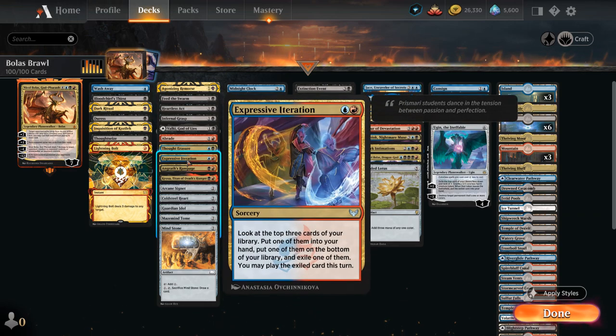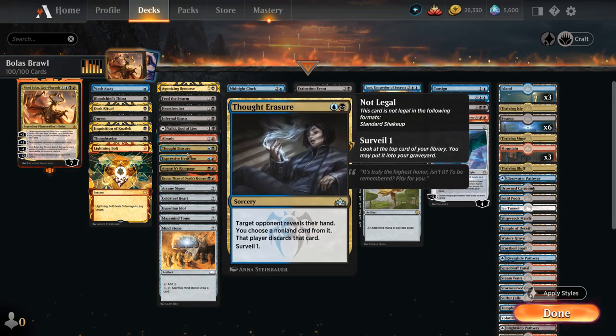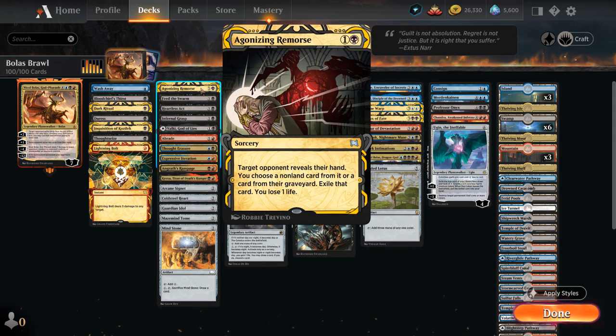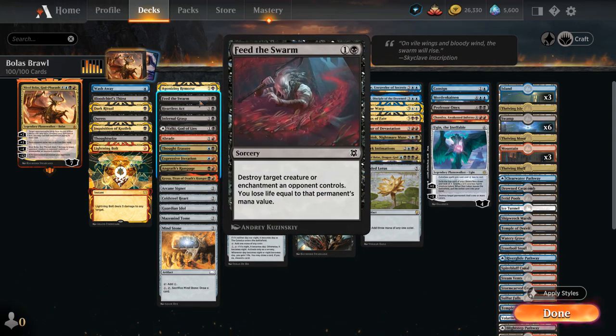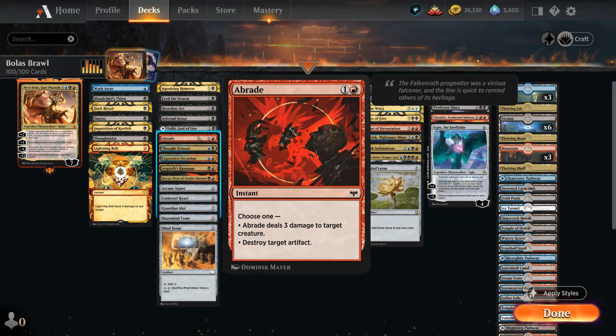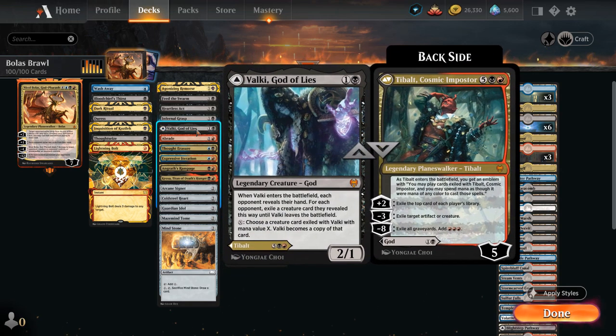Expressive Evaluation is a nice card draw spell we typically want to cast later in the game. Thought Erasure for more discard alongside Agonizing Remorse. More spot removal with Feed the Swarm, which can also destroy enchantments — something Grixis typically struggles with. Then we've got Heartless Act, Infernal Grasp, Abrade which can deal 3 damage or destroy an artifact. And then Valki, which we typically want to play as Tybalt, Cosmic Impostor at 7 mana — another powerful planeswalker that can provide card advantage, exile artifacts or creatures.